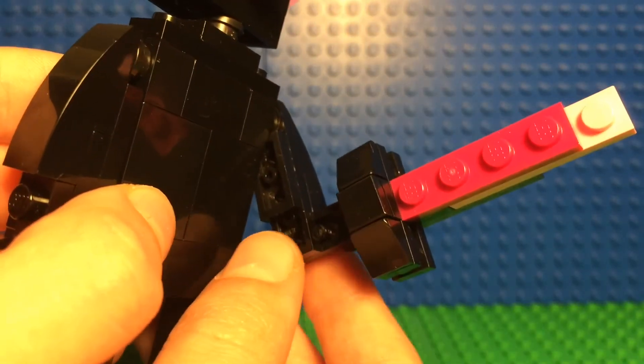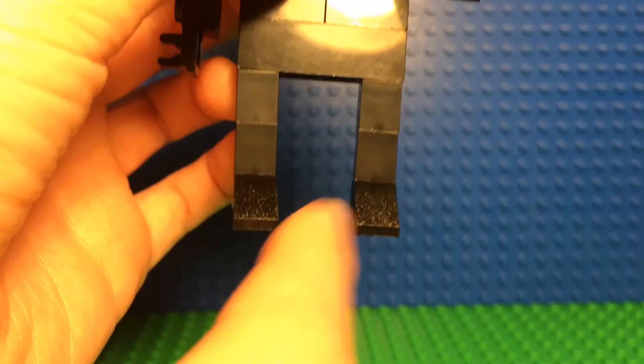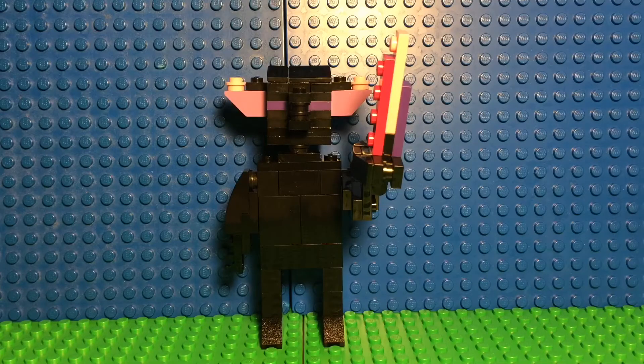On this side with the sword, you can move the arm up and down, and you can move the sword side to side. Then you have the legs here. You can see how big he is compared to minifigures — he's roughly about 2.5 minifigures tall.